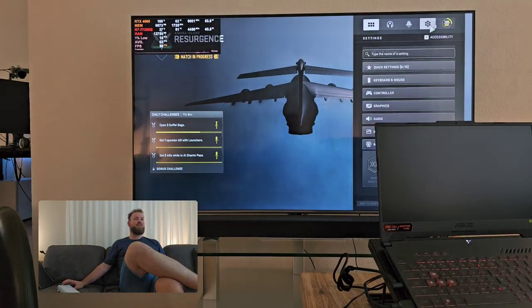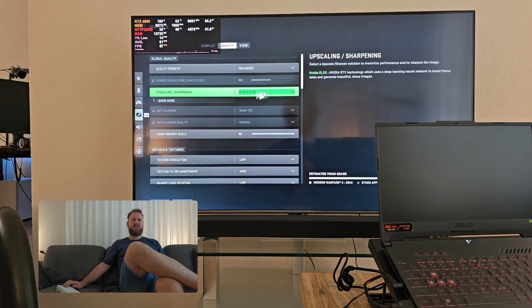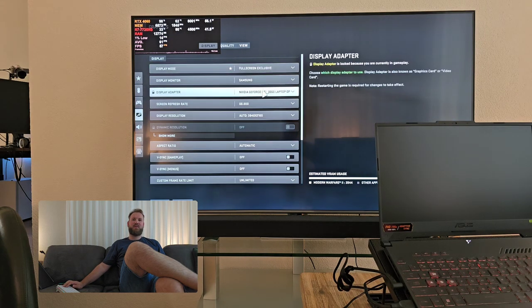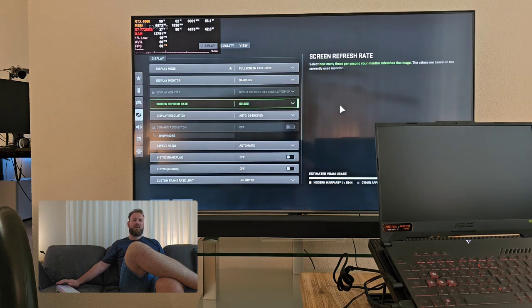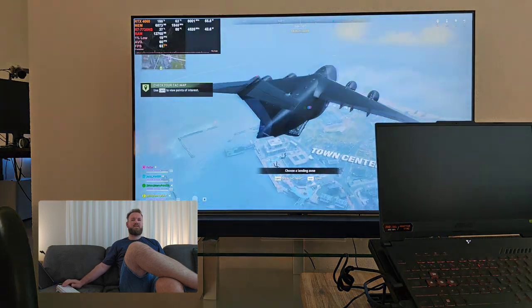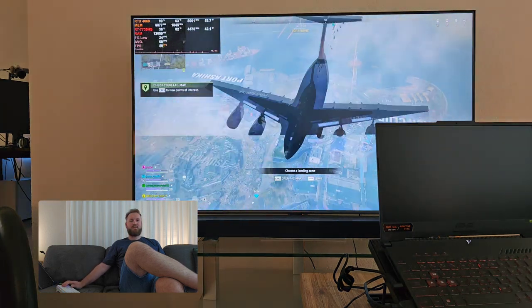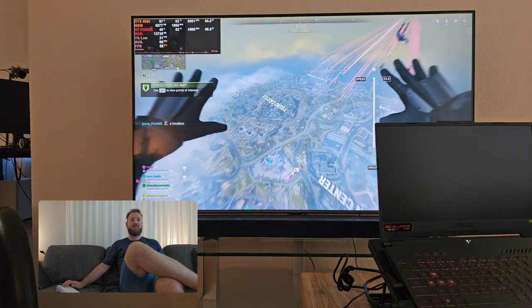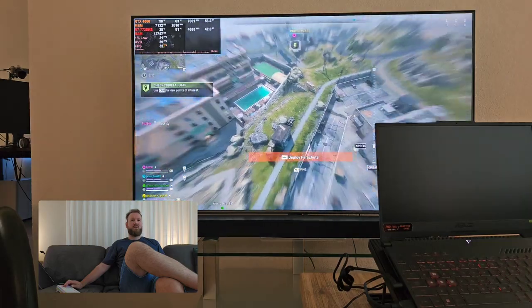Let me quickly show you the settings. We're playing on balanced, Nvidia DLSS is on. I'll turn DLSS off in a second and we are playing 4K. Now this system is capable of running 4K 120Hz but this TV is not, and my performance is probably going to suck.